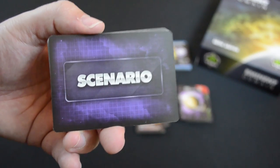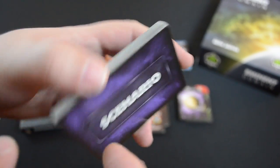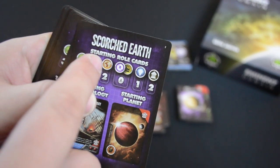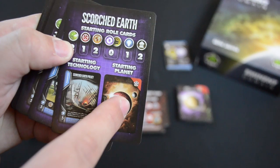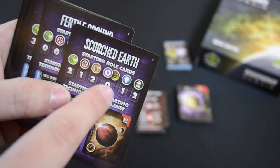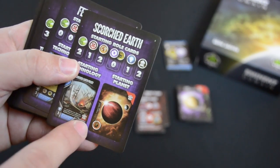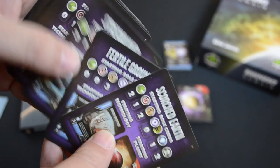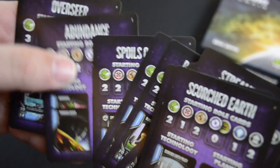With the Escalation expansion, if anything is ever getting a little stale, they've tossed in a couple of scenarios to spice the game up a bit. These scenario cards are meant to be dealt to a player, and essentially it'll tell you the name of the scenario, what starting role cards you'll have, the starting technology you'll have in place, and also the starting planet. So for instance, Scorched Earth — you'll have two surveys, one warfare, two colonizers, no trade or resources, two politics cards, one research, to start off with one iron-producing metallic planet, and with the technology of the Scorched Earth policy. These are going to change the flow of the game pretty drastically by changing what a player starts with.